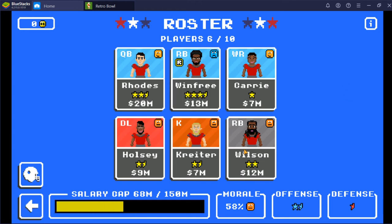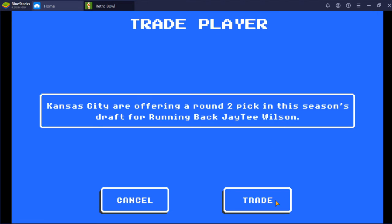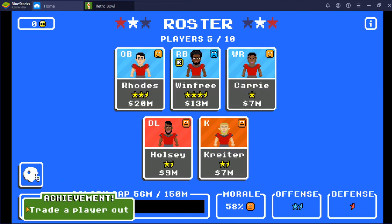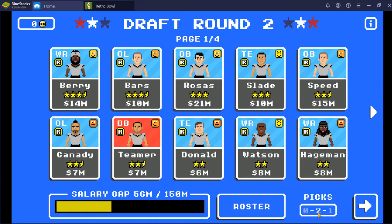Now let's take a look at our existing running back. I can keep him — he's not expensive or anything, but he obviously sucks. He's basically just a backup in case my current running back gets injured. I'm going to click on the trade button to see if I can get something good for him. A round two pick — yeah, I'm just going to take a round two pick. Round two is pretty good and it might help me beef up my team a little more than just having a backup running back.